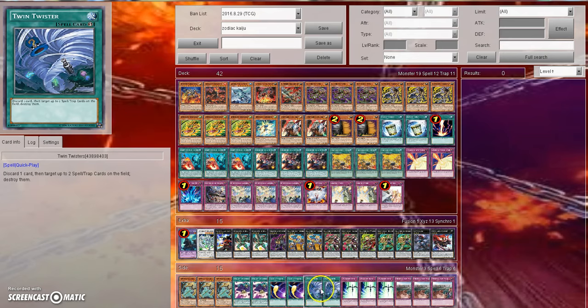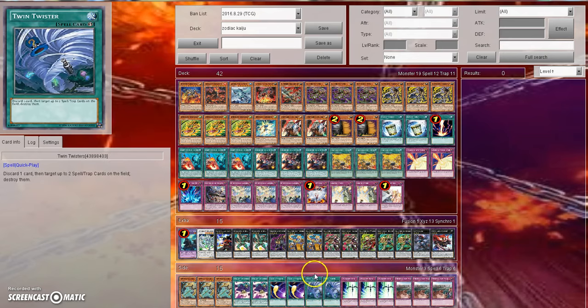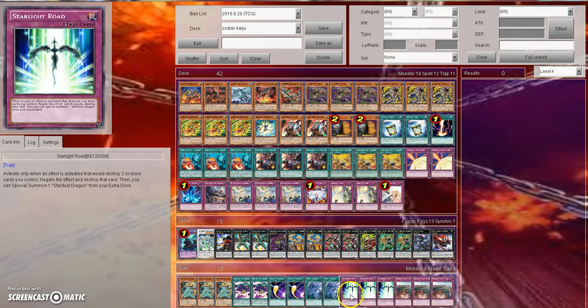In regards to other cards such as backrow destruction and backrow hate — like Starlight Road, Twin Twisters, and Cosmic Cyclone — it's all player preference. And that's what the entire side deck as a whole is supposed to be: player preference. I don't really like playing Lullaby of Obedience; I might play something else. You might like Cosmic Cyclone; I personally prefer Twin Twisters, and I prefer Twin Twisters in the main deck as well. That's why I don't really like playing the Instant Fusion build of Zoodiac.